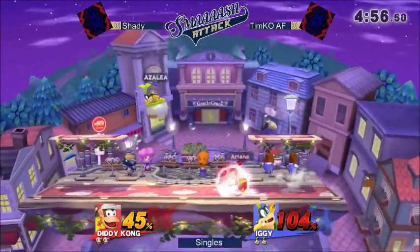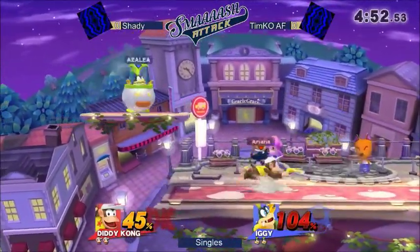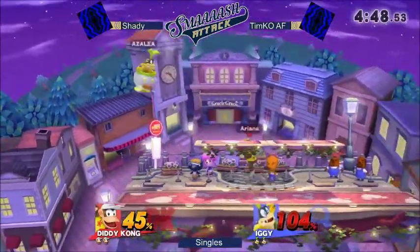I can already tell when Shady sets up with the banana too, trying to ledge trap. As soon as he takes the banana peel out, I think he already has in mind what he wants. I'm not too familiar with the Bowser Jr. here.